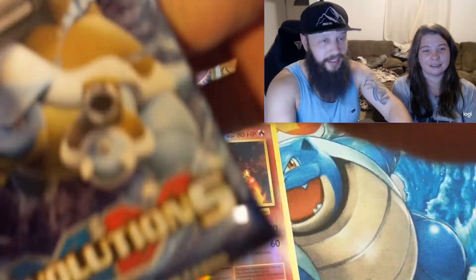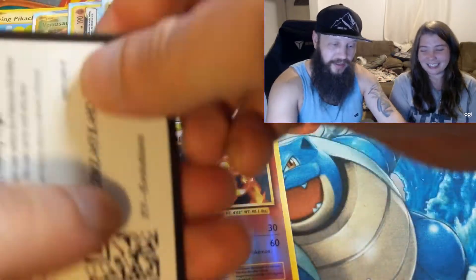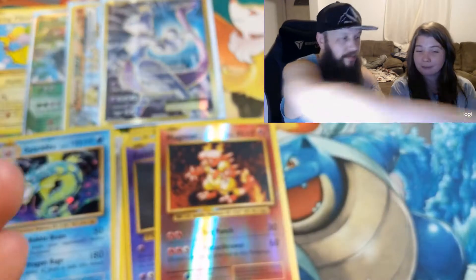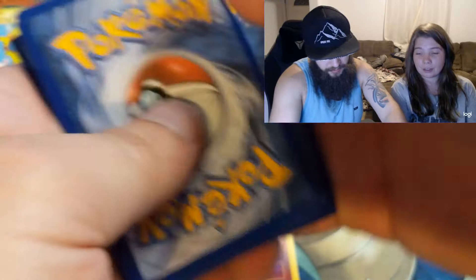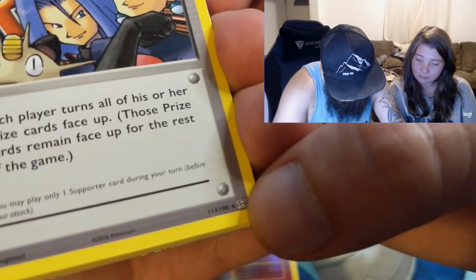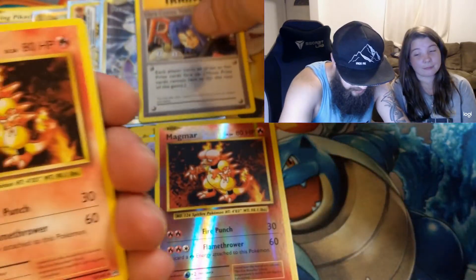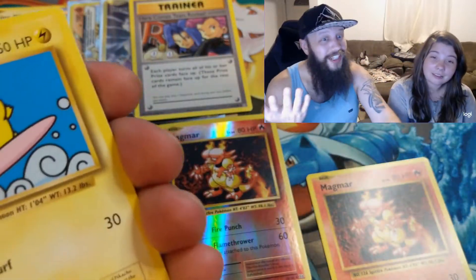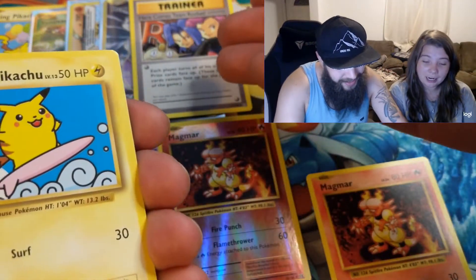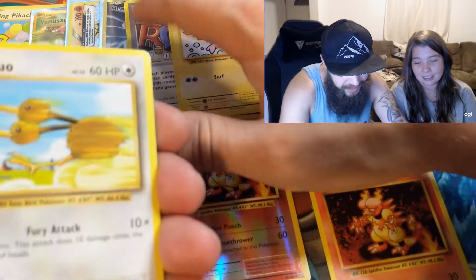If you haven't seen that Elite Trainer Box video, you should definitely watch it — I might link it at the end. We had crazy pulls from just one Elite Trainer Box. So you got your code card — here we go. Oh nice, here comes Team Rocket — that is also a secret rare, 113 of 108! We got another secret rare, so we got Magmar and two secret rares in one pack.